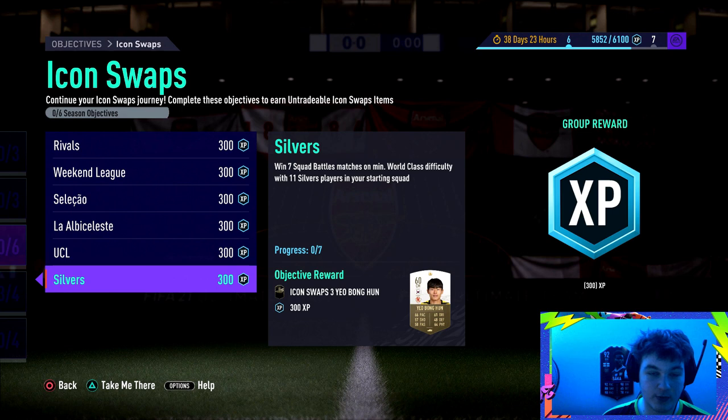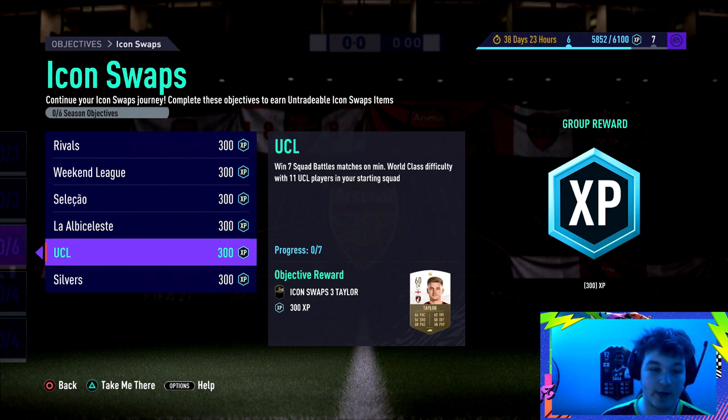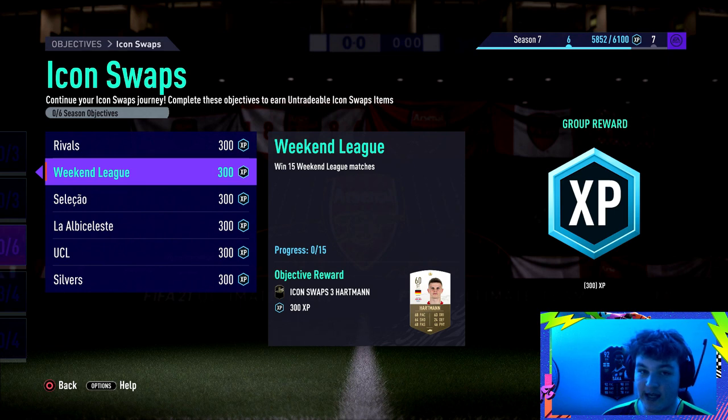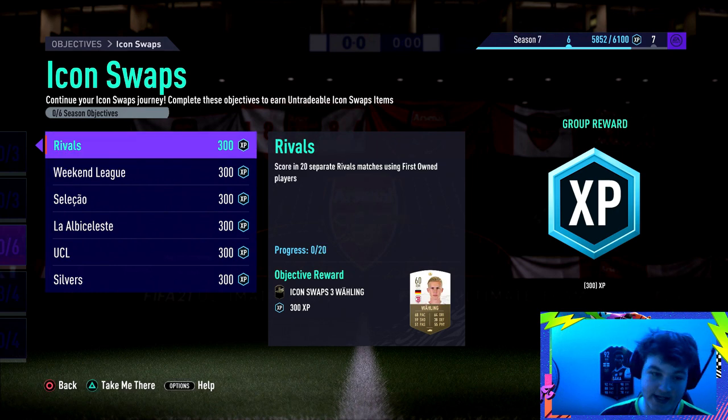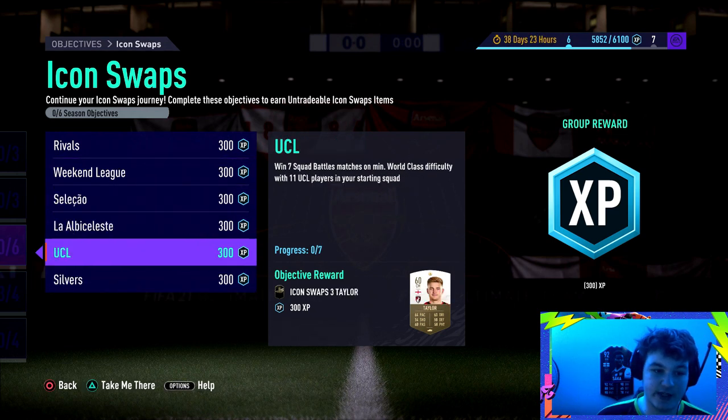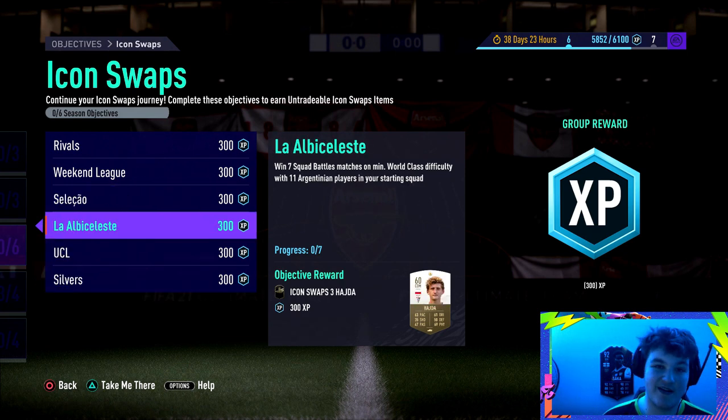The Squad Battles objectives are relatively easy. Working from the bottom up: win 7 Squad Battle matches on at least World Class with 11 silver players; win 7 with 11 UCL players; win 7 with 11 Argentinians; win 7 with 11 Brazilians; win 15 Weekend League matches (Gold 2 or even Gold 3 will get this done); and score in 20 separate Rivals matches using first owned players. Even if you have one first owned player like your striker from an SBC, score with him and you're fine.